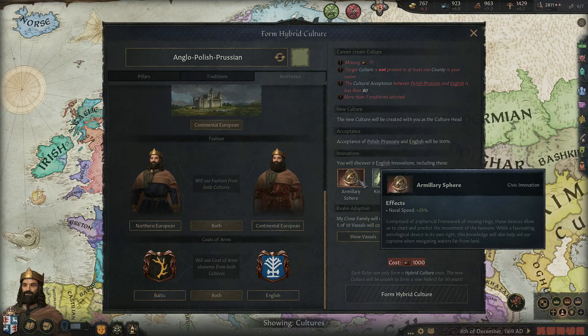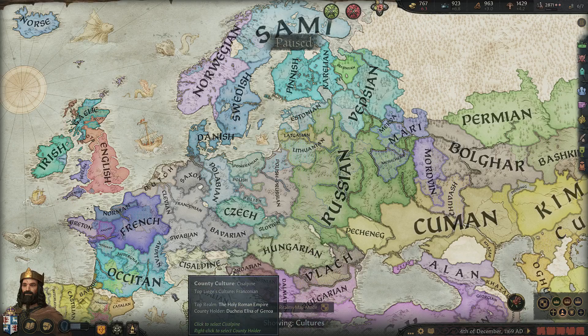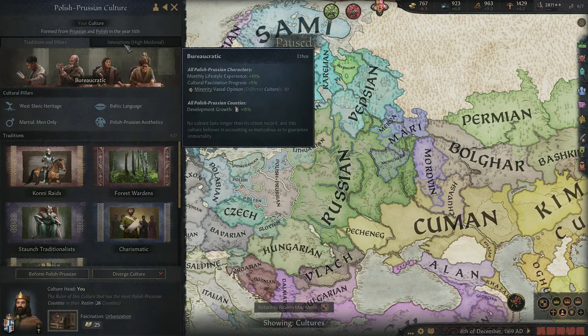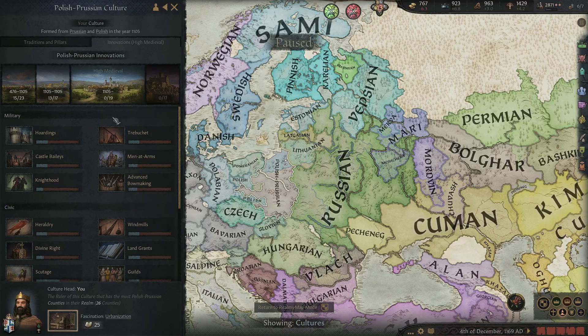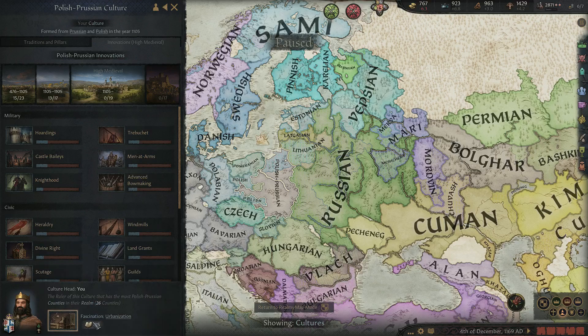In terms of innovations, when you hybridise you unlock ones that have been discovered by one culture but not the other. Culture is the main source behind research, which is done by the head of culture — the person with the most counties of their culture in their realm. The fascination from learning gives you a percentage bonus, and the base progress is the linear number that you advance at.